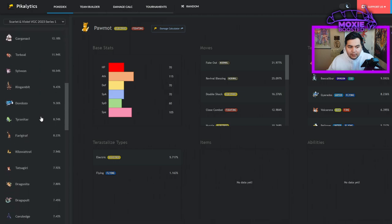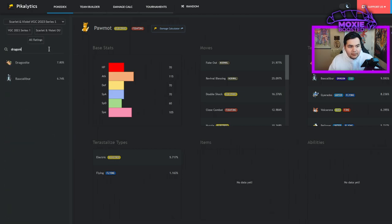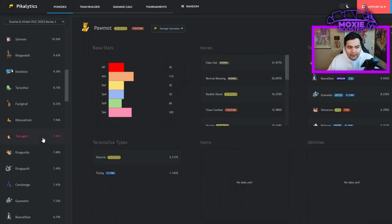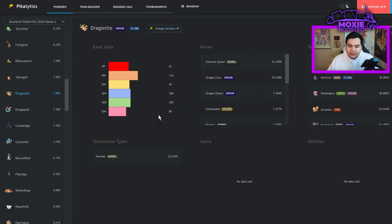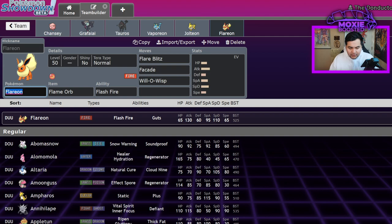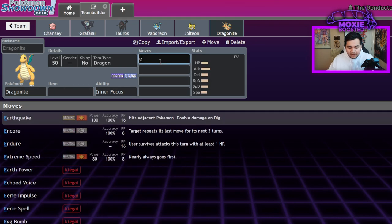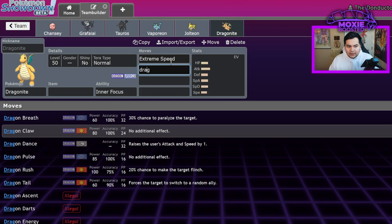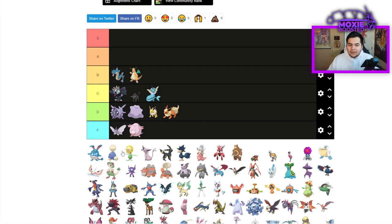Pikalytics shows Dragonite at about 7% usage — about the same as Gyarados. It's a solid Extreme Speed Pokemon. The most common set is Extreme Speed with Choice Band, and you almost always see it running Inner Focus to prevent Intimidate and flinches. It nearly always runs Extreme Speed but won't always Tera immediately. You can Tera Normal and run Dragon Dance on a Life Orb, but it's a solid offensive Pokemon that can annihilate Trick Room teams even without being slow.